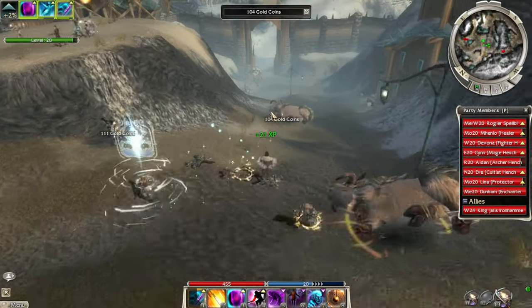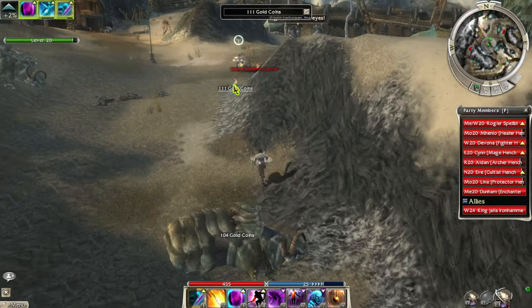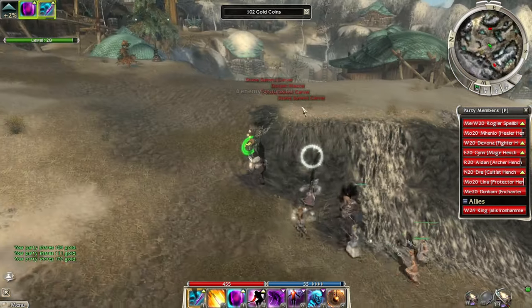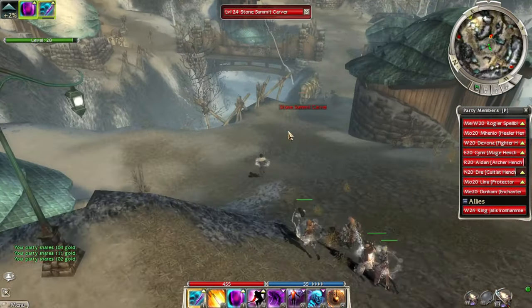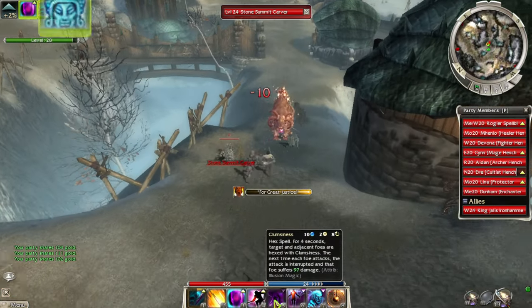He had some crazy protection spell on. Four groups left. There's probably an optimal route for clearing this base, but we're just trying not to die at this point.